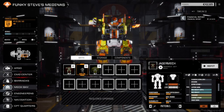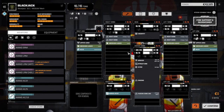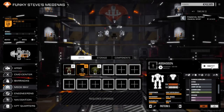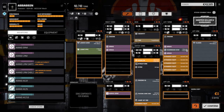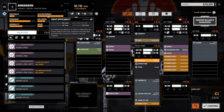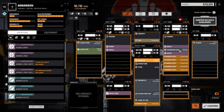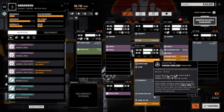The second mech is the Blackjack - pretty much a stock loadout. I pulled the jump jets out and added two tons of armor. It's the stock build: four medium lasers and two AC2s, not really heated at distance, with medium lasers for close combat. Then we've got an Assassin that started with two SRM2s. I pulled the jump jets and put two more SRM2s in. The armor is good - I added a ton. It has a light PPC and is heat efficient because it's got a double heatsink fusion core.